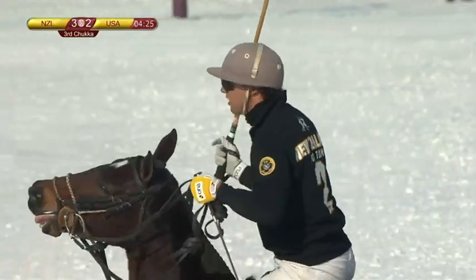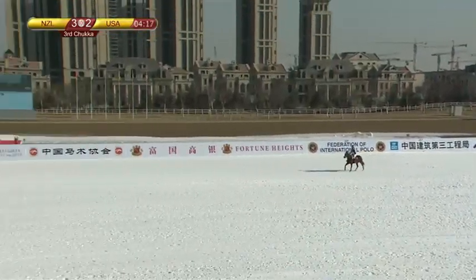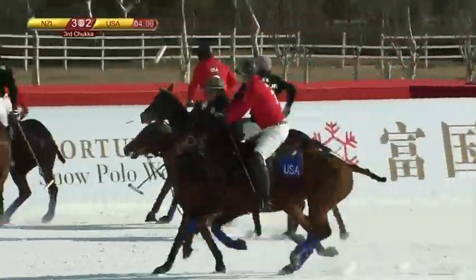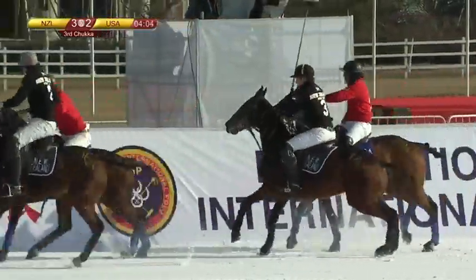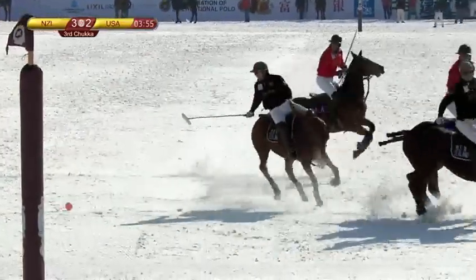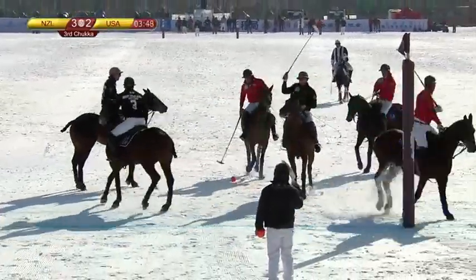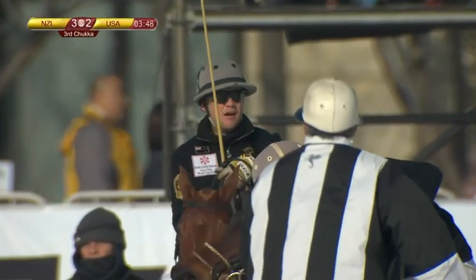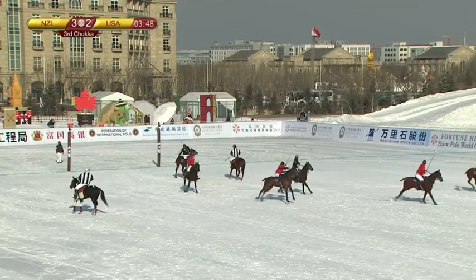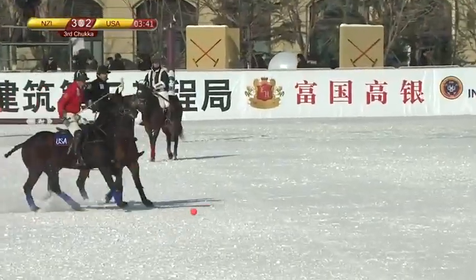Unlucky there for New Zealand. The United States are happy — they'll have a tap-in from the back line. Biddle brings the ball out, checking for runners, hits a big shot to Del Walton the number one. Walton is supported by Escapite but gets ridden out of it by Hunt. Walton weaves through, surrounded by Kiwis — the ball is left for Biddle who appeals for the line. The whistle goes, but I think Biddle was ridden off the line by Tom Hunt, who crossed the front of his pony — penalty to New Zealand.